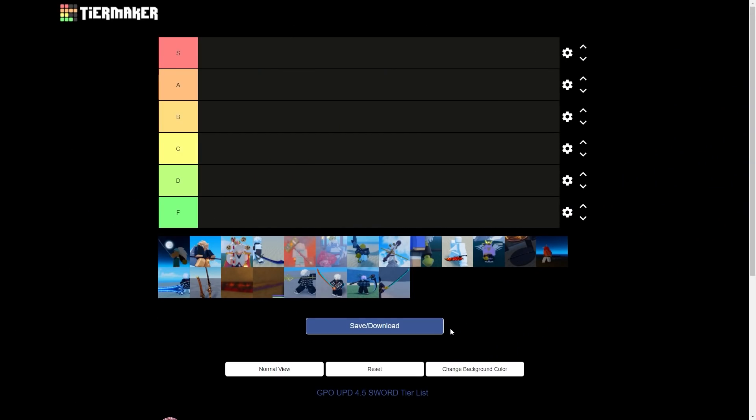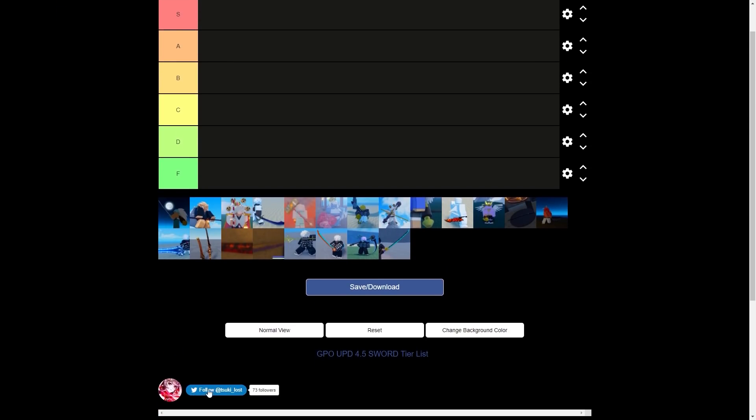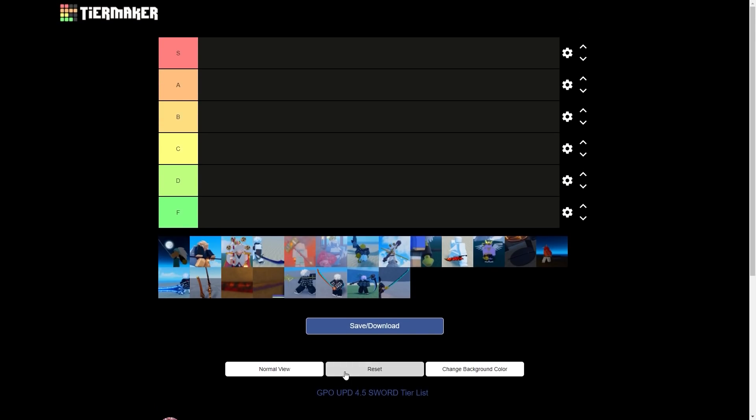Welcome back. Today we'll be doing an update 4.5 sword tier list. Coming along with the 4.5 update, a bunch of balance changes have been made — changes to the vertical range on swords, the new M1 damage scaling from fast swords to slow swords. So a bunch of things got gutted, a bunch of things got buffed, and a bunch of things got passively affected, coming along with the sorrow nerf.